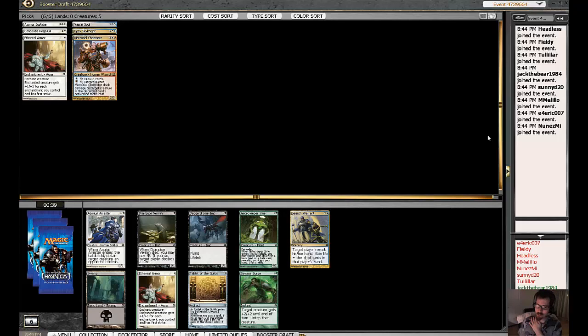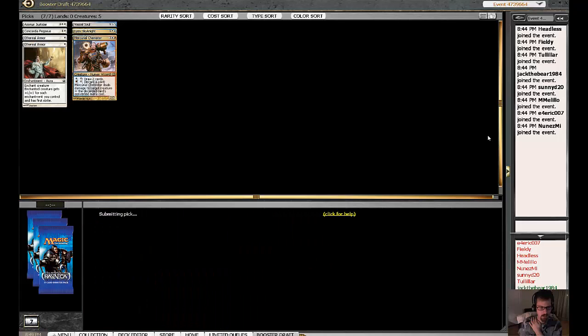Here again, there's a second Ethereal Armor and an Azorius Arrester, and then some unexciting cards. Savage Surge is fine. Gatekeeper's okay. But nothing terribly exciting in this pack. I would normally take the Arrester here, but since I'm losing my mind and trying to build an Auras deck, I guess I'll take the Armor.